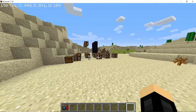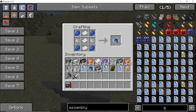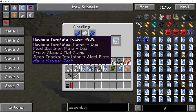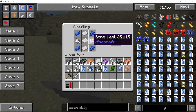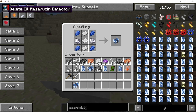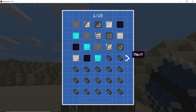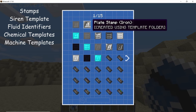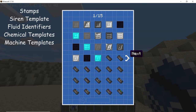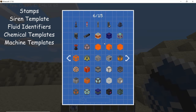The very first thing you need to craft in this mod is the machine template folder. It is crafted using four pieces of lapis, three paper, and two bone meal. Once crafted, you are going to need this machine template folder to get everything else in this mod. Through it you can craft plate templates, siren templates, fluid identifiers, and machine templates.